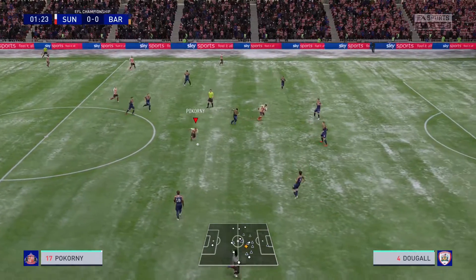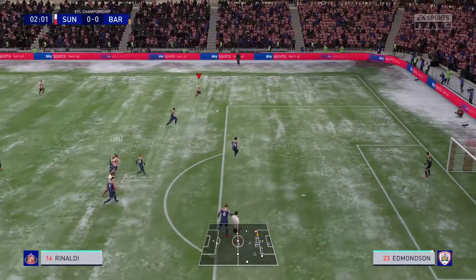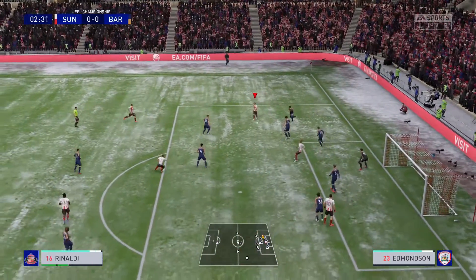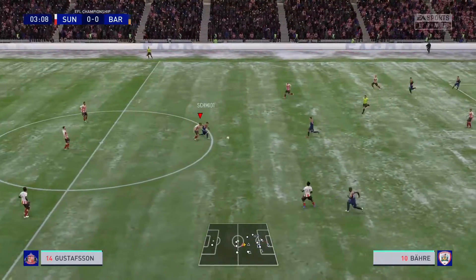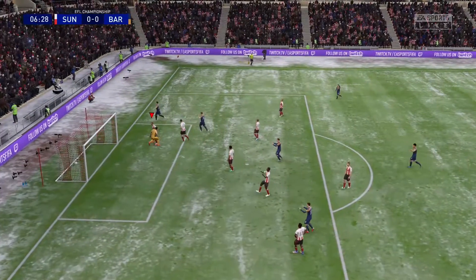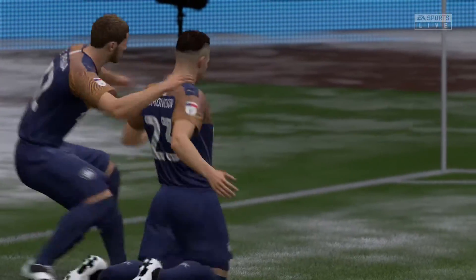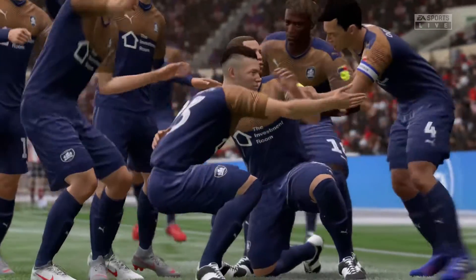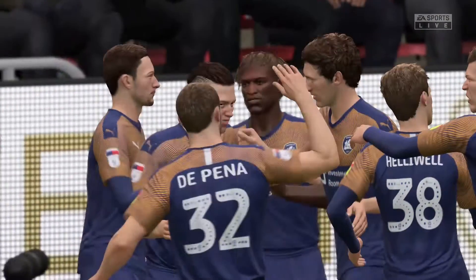Lopez slips it through to Pokorny in the midfield — he cuts back, has it to Lopez, leaves it out wide for Rinaldi to run on. Rinaldi cuts back trying to find a center; it's Lopez right in front. A good shot denied by the keeper. While they get it into the box we're out of position and Barnsley will put it in the back of the net, making it an early one-nil.